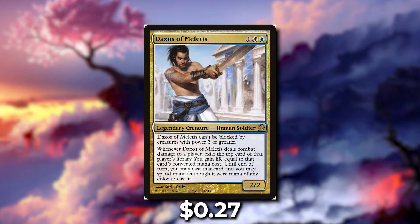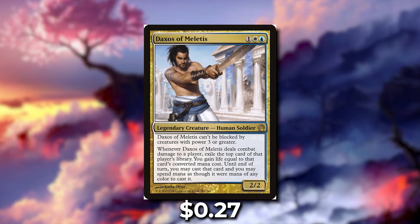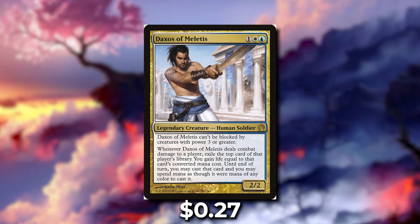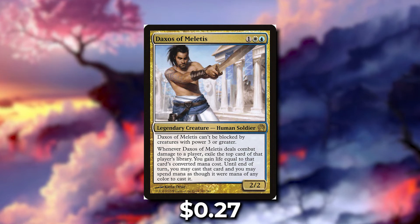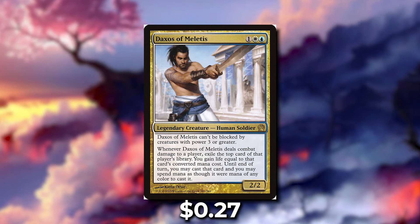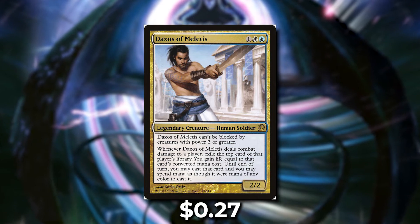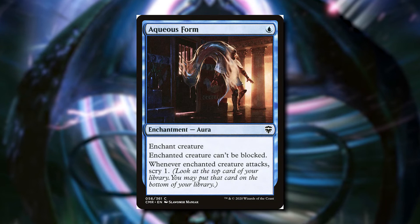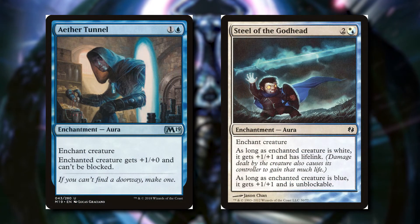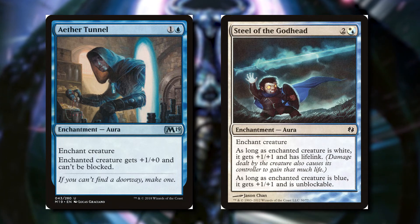Daxos of Miletus — for one white and one blue it's a 2-2 human soldier that can't be blocked by creatures with power 3 or greater. Whenever Daxos deals combat damage to a player, exile the top card of that player's library, gain life equal to that card's converted mana cost, and until end of turn you may cast that card spending mana as though it were any color. I really like this commander because I love casting my opponent's spells. Power 3 or greater can't block Daxos, which is helpful — the worst case is they block with a 2-2. But we can make Daxos unblockable with cards like Aqueous Form so he can't be blocked and we scry one when he attacks. There's also Aether Tunnel and Steel of the Godhead — keeping Daxos unblockable gives more opportunities to take opponent's cards, gain life, and even deal commander damage.